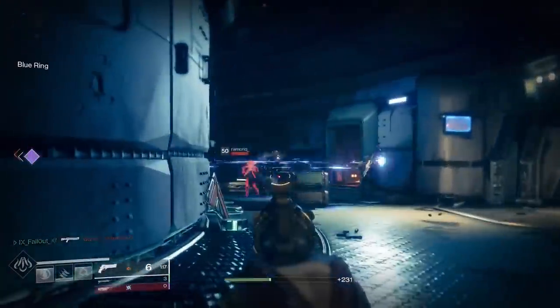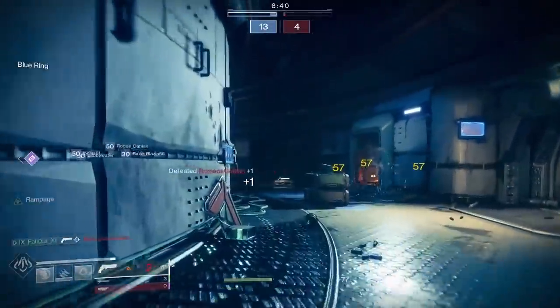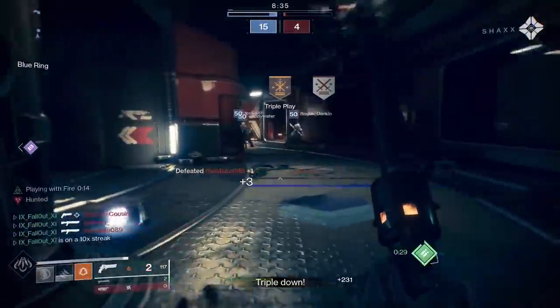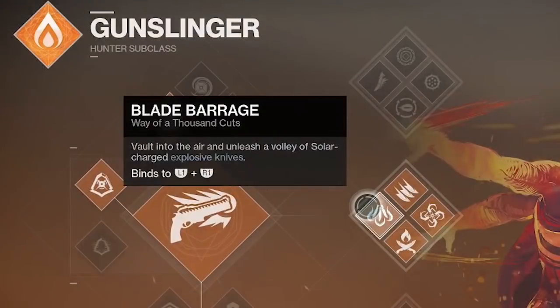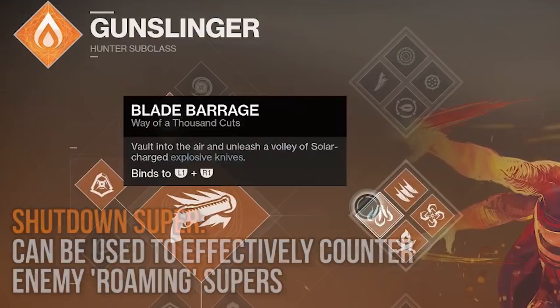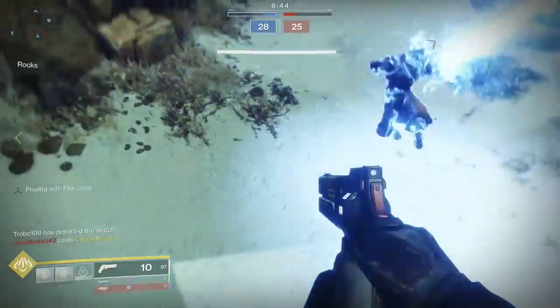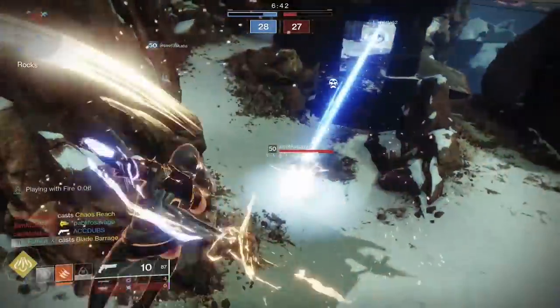Let's take a look at each perk on the new tree and what it brings to the table, starting off with arguably the best part about the class, and that is the new super, Blade Barrage. It allows you to throw a multitude of flaming, exploding knives that travel very quickly and very accurately at nearby targets. Unlike the traditional gunslinger golden gun, Blade Barrage is what we in the business refer to as a shutdown super, or a counter super, meaning it's a one and done like Nova Bomb and it's extremely effective at countering and shutting down enemy supers.